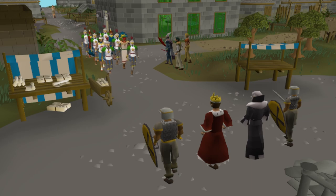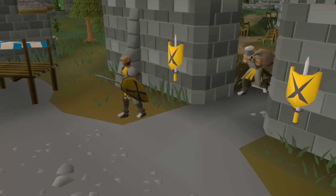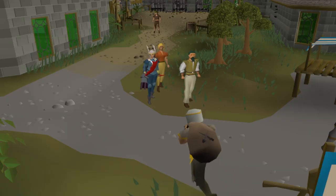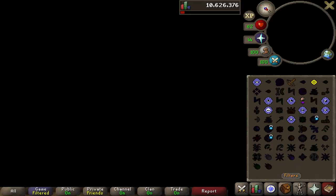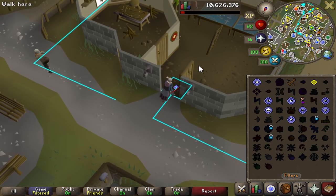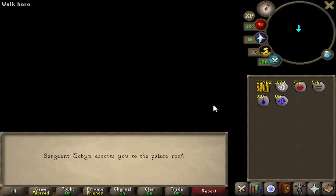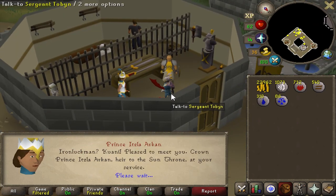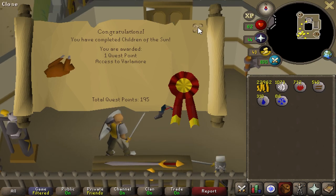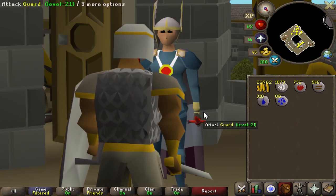We're going to end the week off with one final quest that introduces Varlamore. I haven't been there on the iron yet, and I'm getting to the level where I can start doing content there — I can already do the hunter rumors, and also Perilous Moons. There are three new armor sets and weapons right around my level, though I might want to go for 70s and some Barrows equipment first. We're going to go ahead and unlock it by completing Children of the Sun. Next week we've got big plans involving new content recently added to RuneScape — so be on the lookout. Good luck on those RNG grinds, enjoy your weeks, and peace out!